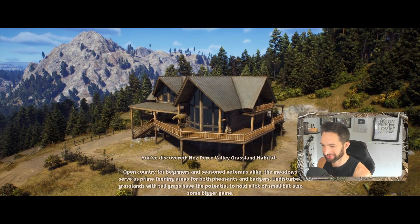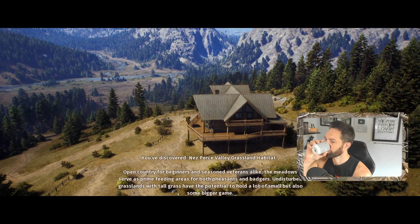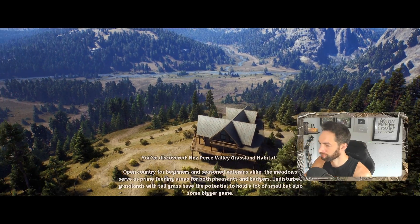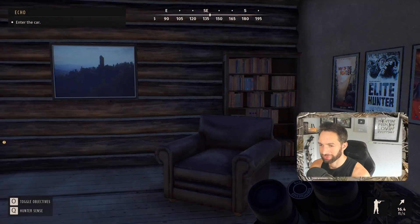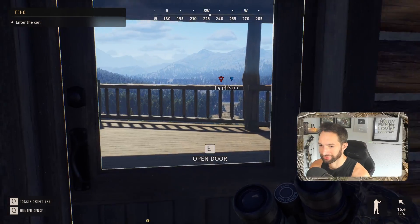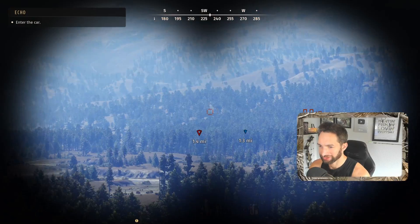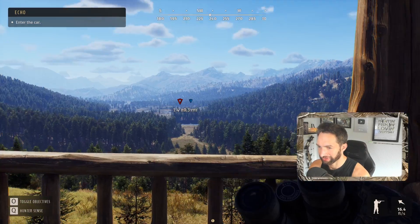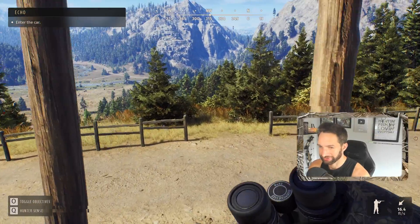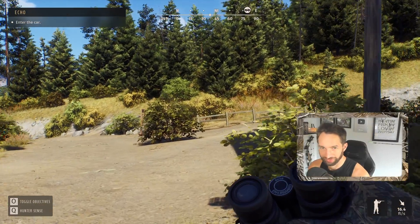Great habitat for both pheasants and badgers. Undisturbed grasslands with tall grass have the potential to hold a lot of small but also some bigger game. We finished inspecting the map — now it says to enter the car, Echo. I wonder if Echo is the car. I'm also wondering why I have these marks on my map down here. I deleted them and then added them back because I thought it had something to do with the next objective.